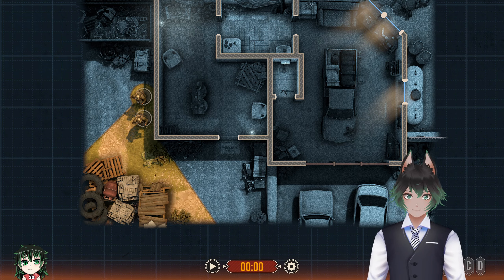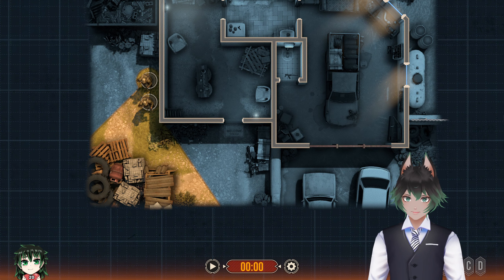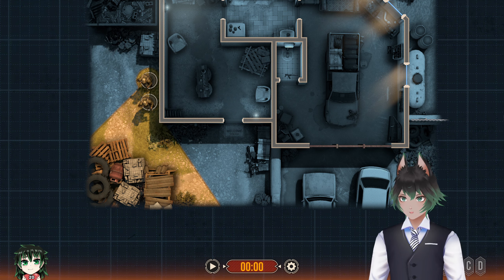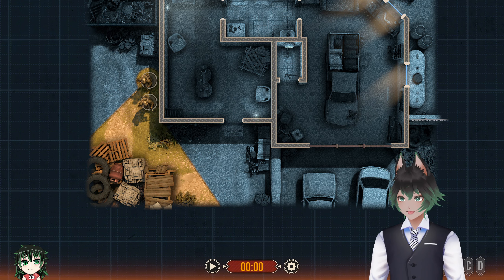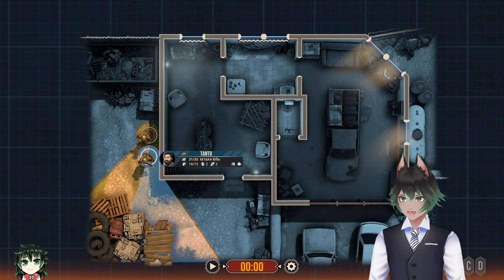Welcome everybody, my name is Far. Today we are playing Door Kickers 2, the sequel to Door Kickers 1 — a very awesome tactical shooter played from a top-down isometric perspective. It's a strategy game, think like the planning phase from the original Rainbow Six games, but the entire game is like the planning phase. You can technically play it live too, but the best way to get results is to pre-plan your routes. I'm in the tutorial right now, basically the first level.